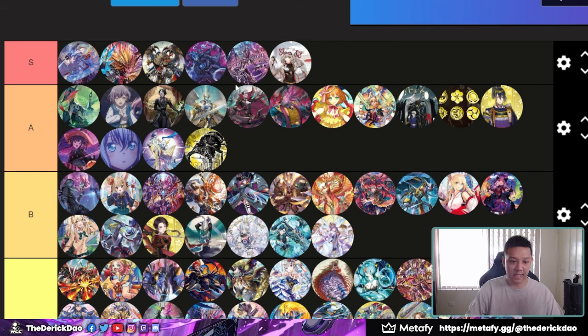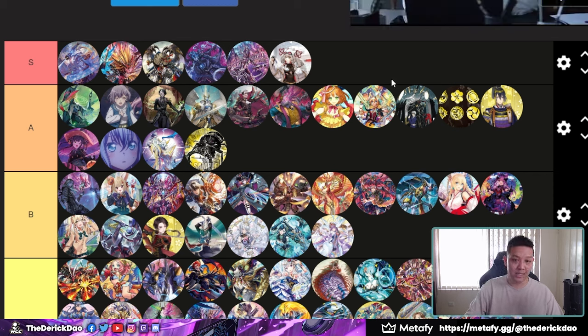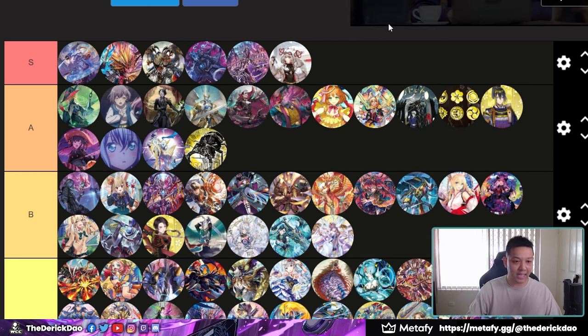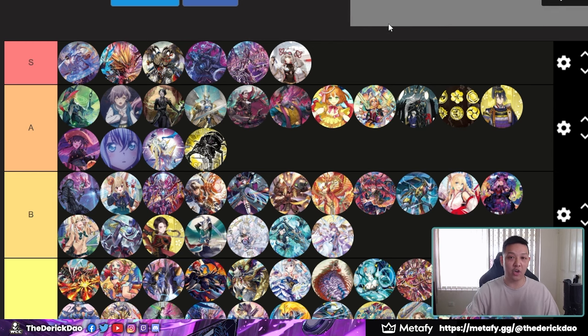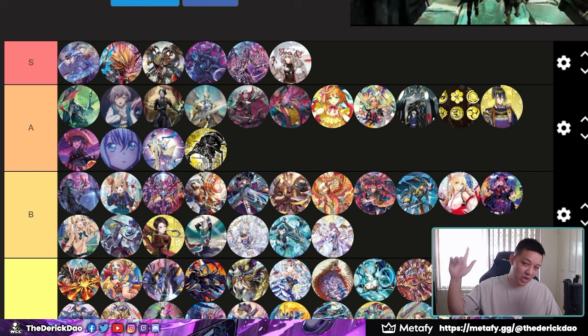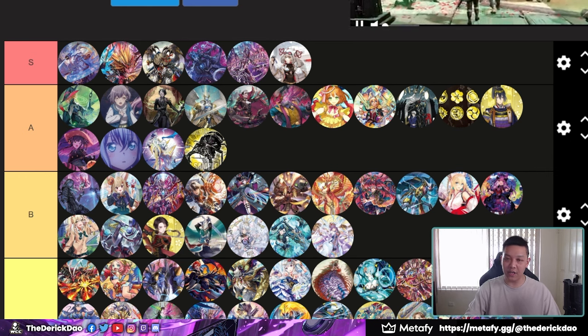Yeah, this is pretty much the tier list — again, this is just my opinion and I guess the stats kind of back it up. We've seen a lot of representation of a lot of these decks in JP. This is pretty much the competitive tier list for Set 1 slash Set 2. If you guys enjoyed this video, pop a like, comment down below what you guys think of Set 1 and Set 2 in its entirety, what the meta is like, and are you guys enjoying Divines? I certainly am — I have a Constructor Cup tomorrow. If you guys haven't already, click that subscribe button and I'll see you guys in the next video. Peace.